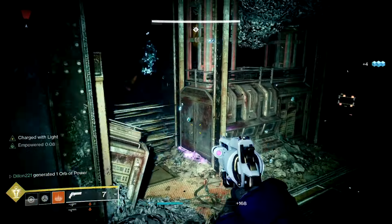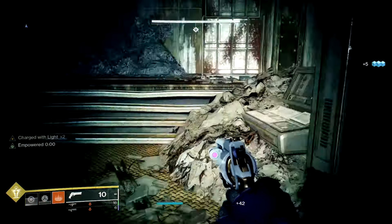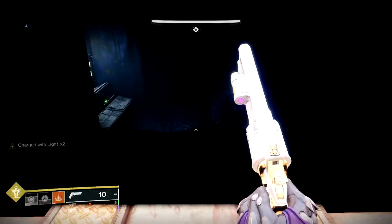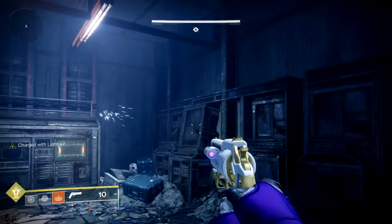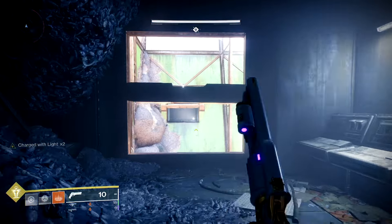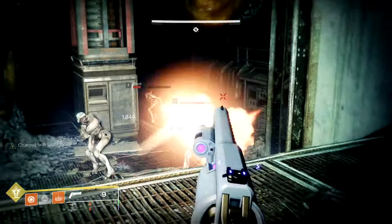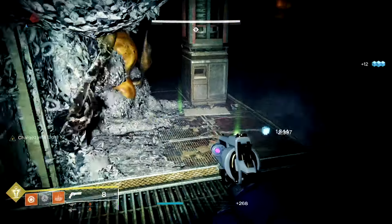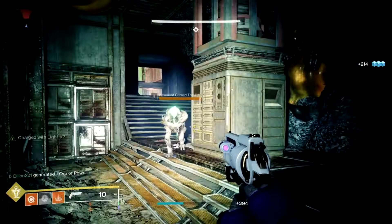A lot of this dungeon is picking up Engrams and getting that Burden by Riches — it happens in almost every encounter, except for the Sparrow part. Because you have the Well of Radiance, you want to be very liberal with it, constantly placing it, because once you get 10 Burden you'll just get it right back. The Ogre encounter was one of the main things I had difficulty with at first, but as long as you know what to do, it becomes very trivial.